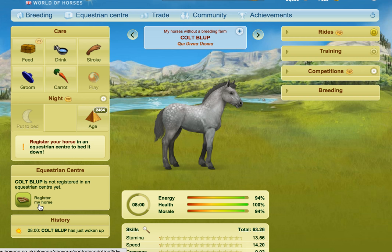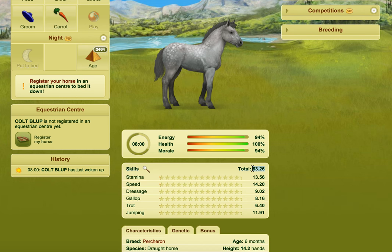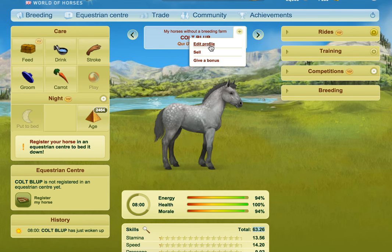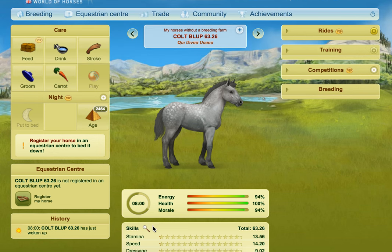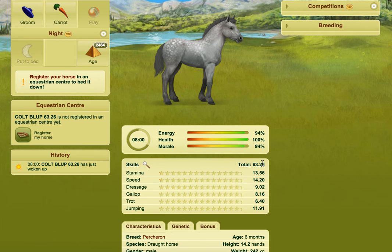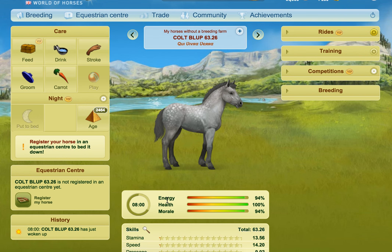So what we've got here is a foal that we want to do foal games on. I'm going to take note of the innate skills — the skills the foal was born with — because unless you have Pegasus or VIP you can't view the details. So you want to note the inborn skills so you can compare and confirm you got all 60 skills.